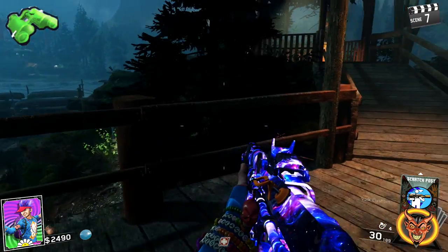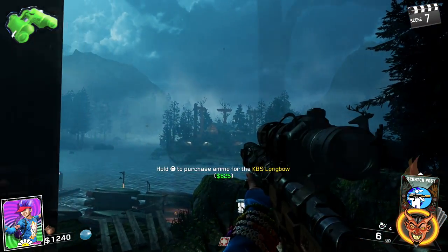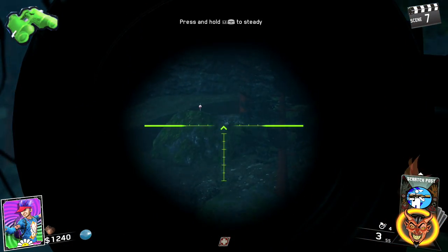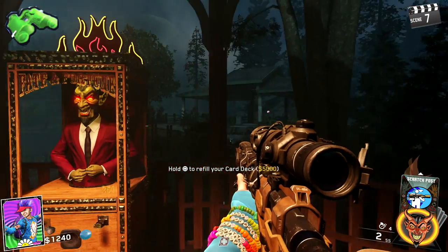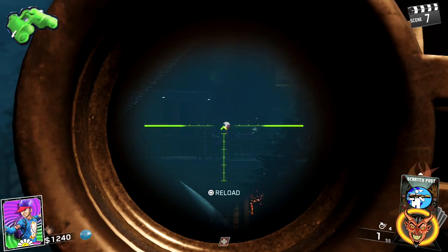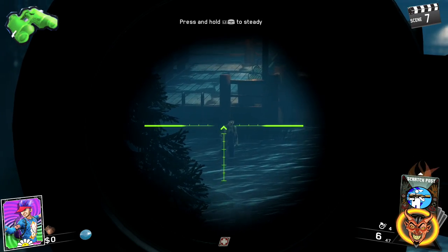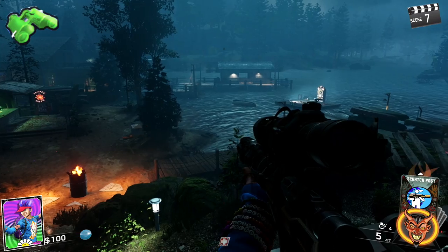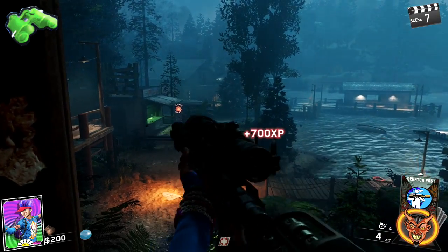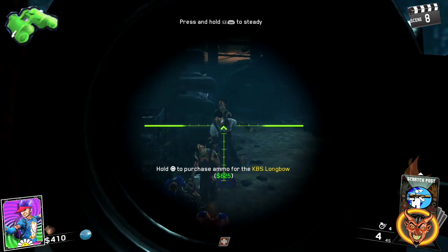Next, get a KBS sniper — it has to be a sniper, no other gun will work. Look up towards Turtle Island and you'll notice eyeballs to shoot; there are eight in total — about four on the island, a couple to the right, one above the garden bench, and one over at the boathouse. Once you've got all eight, get about 15 zombies and shoot them in the head from the gazebo area. The best method is to lure zombies to the boathouse first, then they'll run toward the gazebo so you can get your headshots.